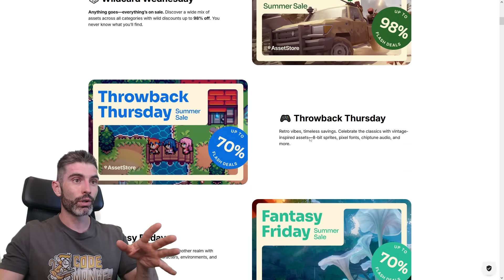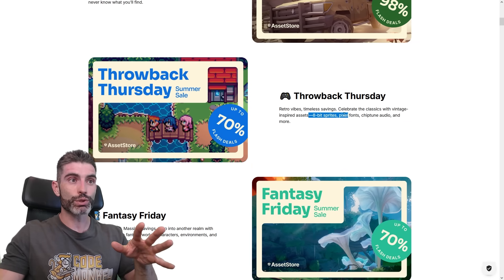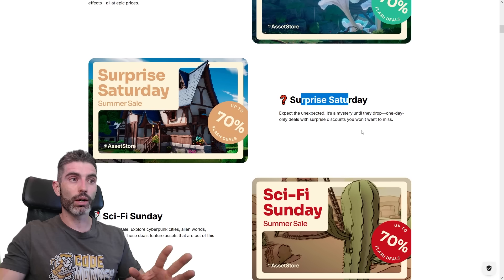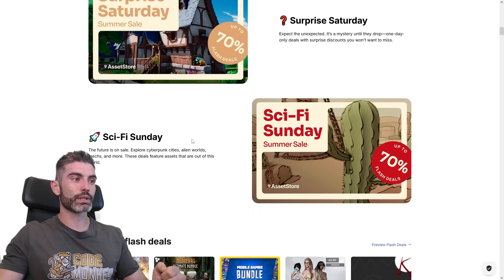Then Wild Card Wednesday has lots of random stuff. Throwback Thursday is great if you want to make some 8-bit pixel games or retro stuff. Fantasy Friday is for any kind of fantasy game, like some kind of RPG. Surprise Saturday has a bunch more random stuff, and Sci-Fi Sunday covers all kinds of sci-fi content.